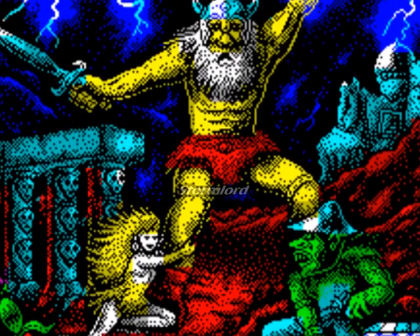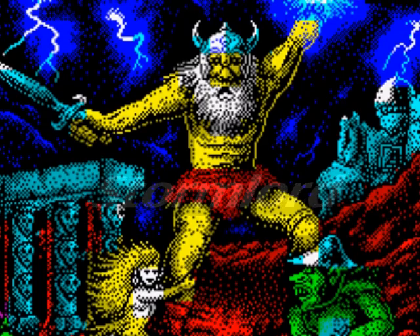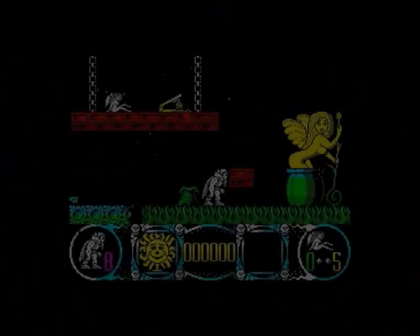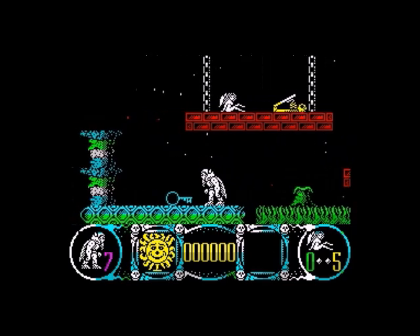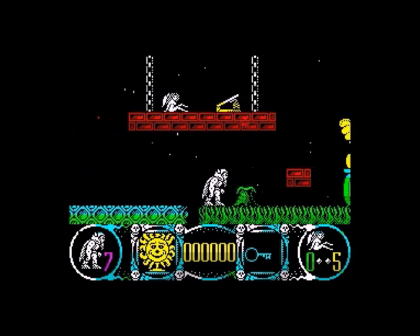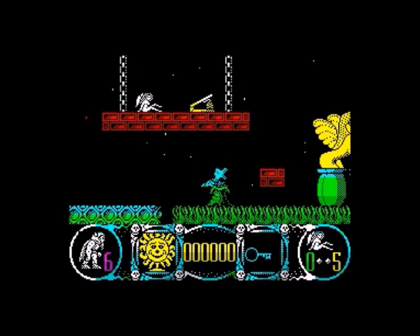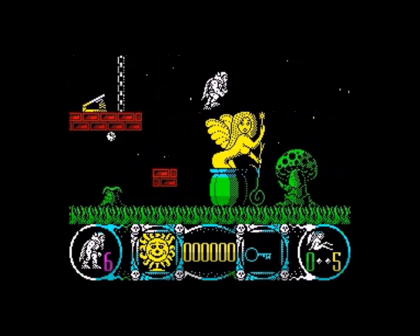Moving on — Stormlord from Hewson Consultants, released in 1989. It's a Rafaele Cecco game; his games are always good looking. This has got to make the list because it's got topless fairies in it. He must have thought, way back when he was coding this, 'Baz might do a top 10 good looking games video at some point in the future — I'd best put some topless fairies in it.'